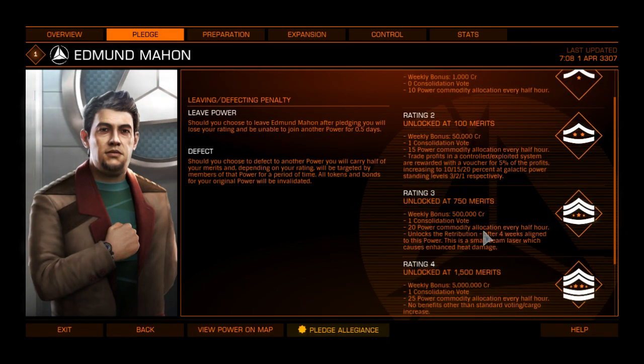The first two tabs really don't matter. What you want to look for is rating 3, which you unlock at 750 merits. Right here it says it unlocks the Retribution for Edmund Mann after four weeks aligned with this power. This says small beam laser which causes enhanced heat damage. Each one of the powers has a specific bonus weapon that you can't get any other way other than working with them to unlock it. I didn't use this one all that much because once you're fighting large ships, this one doesn't work quite as well.